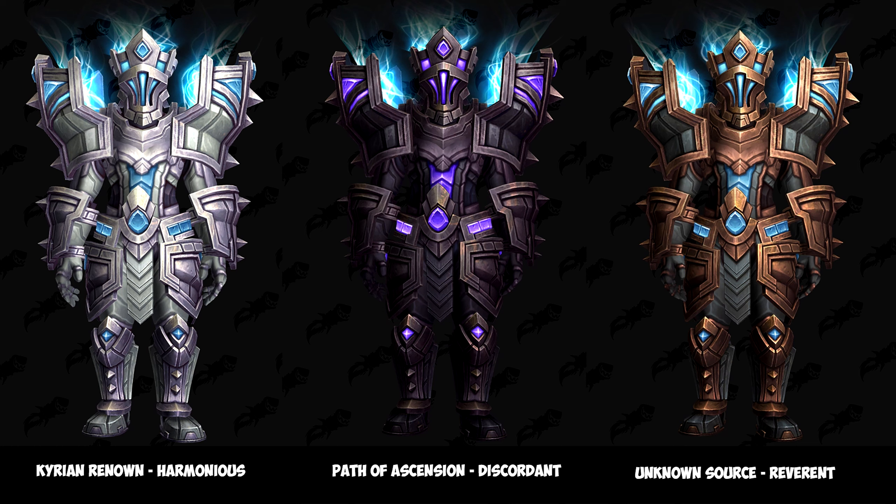The one on the left is the Kyrian Renowned Harmonious set, and you'll be unlocking this through the renown threshold levels — you'll need anima currency to unlock the different pieces. The middle set is the Path of Ascension Discordant set, unlocked through the Kyrian's unique feature, the Path of Ascension. You'll need to defeat different bosses at rank 4, and each piece will cost you 350 anima.